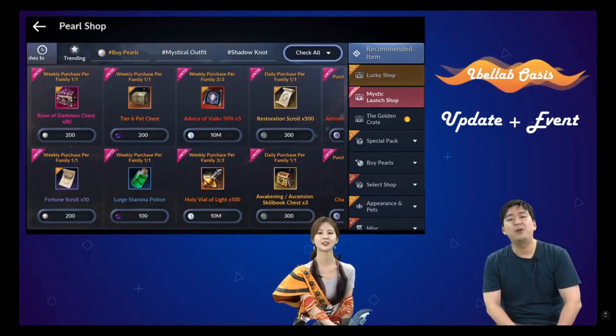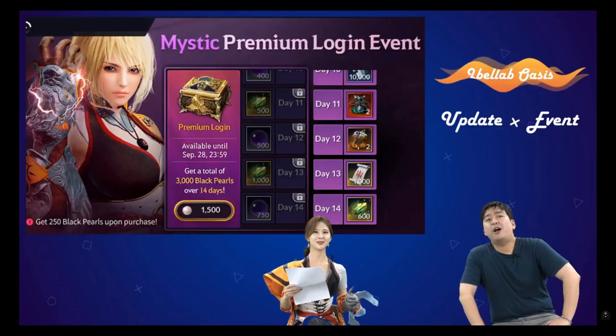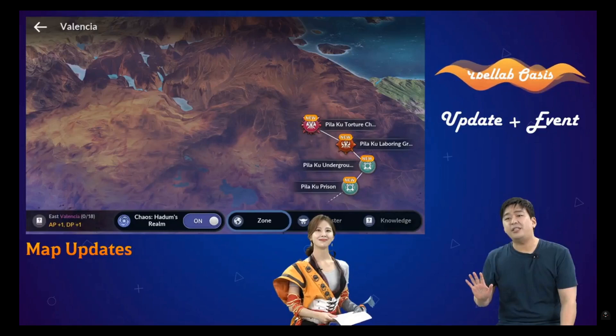Once you log in, take a look at the Mystic lunch shop and make good use of it. Also collect your first reward for the Mystic premium login event. New maps have been released along with new story quests and a new item called the root of sorcery.